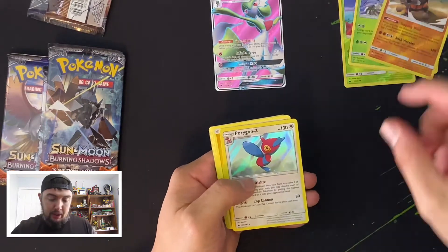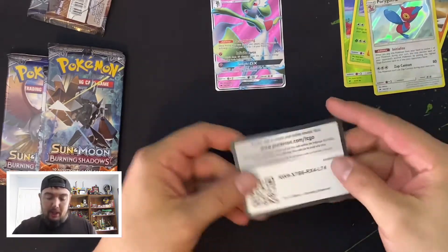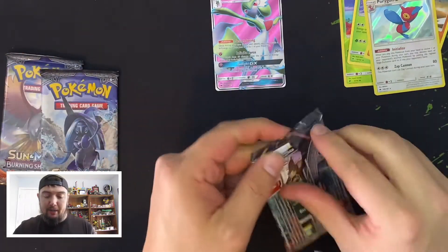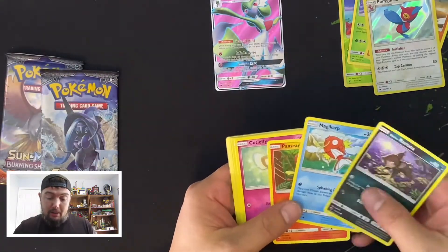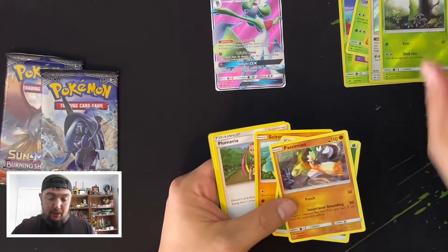Raiperior, Porygon-Z foil — let me know in the comments what your craziest pull has been in the Burning Shadows packs, or in the Elite packs or the Elite Trainer Box packs. Magikarp — one of my favorites — Metapod.